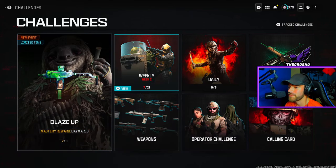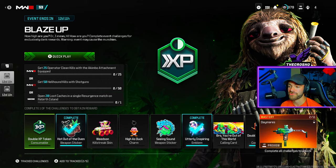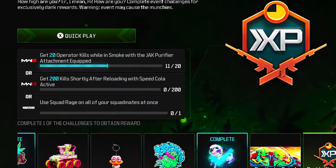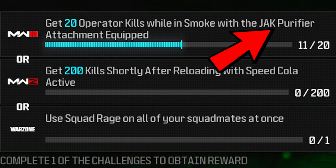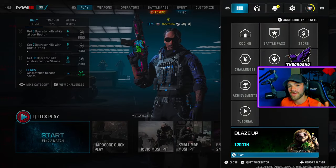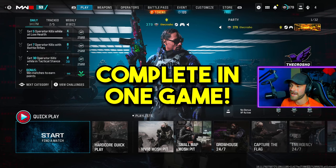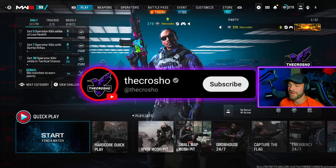Welcome back to another how-to video. Today I'm going to do a blaze-up challenge — specifically, I'm going to show you how to get 20 kills while in smoke with the Jack Purifier attachment equipped. I got 11 out of 20. You can do this in one game; I got 11 in half a game because I joined the session late, but the point still stands.